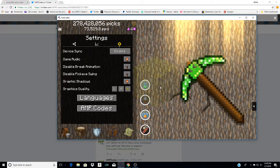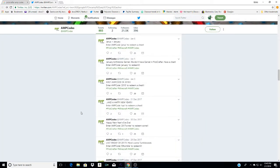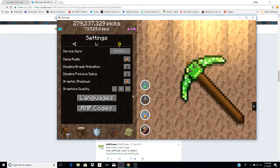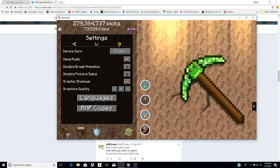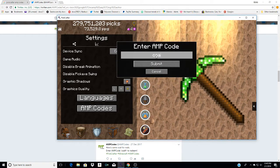And boom, you get stuff! How awesome is that? I'm going to type in another one just to make sure it works. 'Coal FR' — let's do this: C-O-A-L-F-R — Submit.